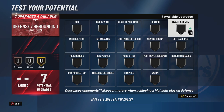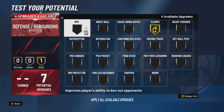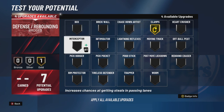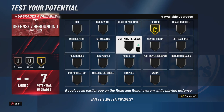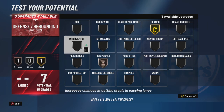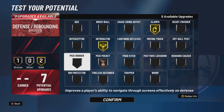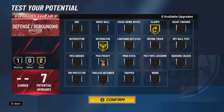Defensive badges — seven total. We're going to do what's best for us: clamps on gold. Let's do a little D. Rose tribute — bronze pickpocket. And intimidator on gold. You could also do rim protector or chase down — this one's really up to you.